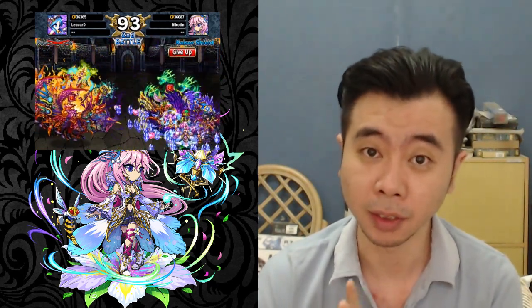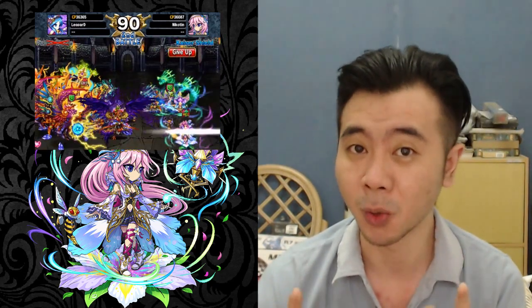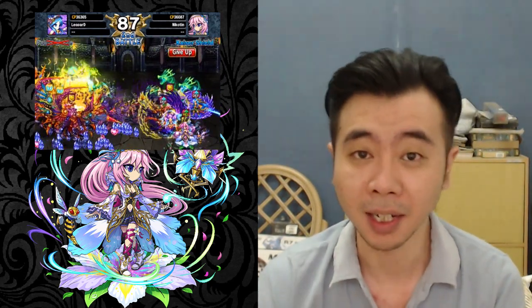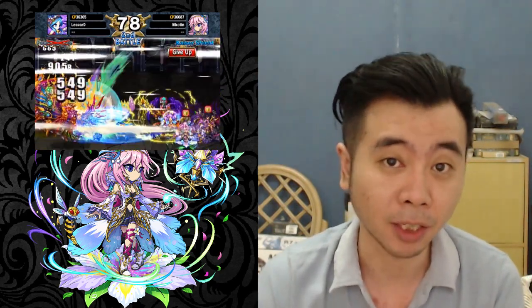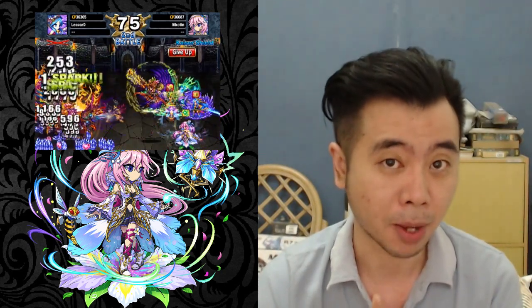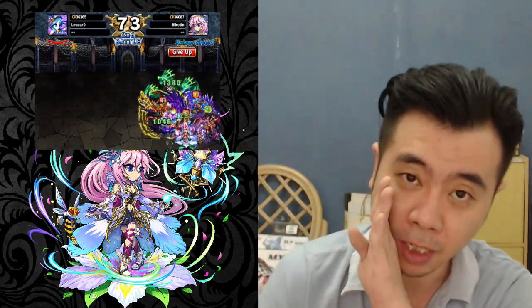At number 10 we have the Queen of Trolls in Colosseum especially — Juno Seto. She has mitigation, heal over time, and barrier, and her leader skill is really really trollish for Colosseum. I think you guys know what I'm talking about: the undying troll team. She can also revive your dead unit, which is really really annoying. And the good news is she will be getting her Omni by the end of next month — I'm really excited.